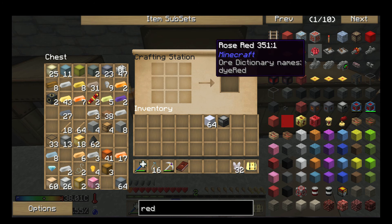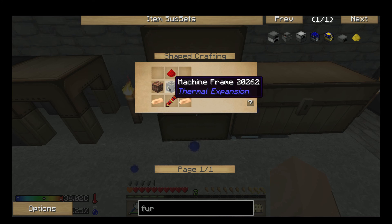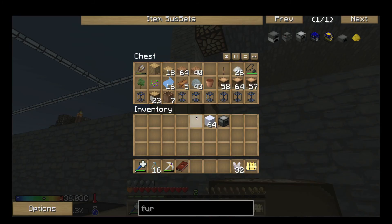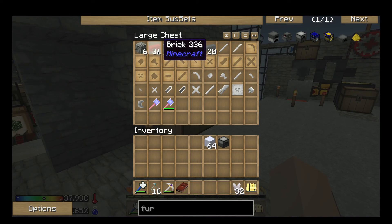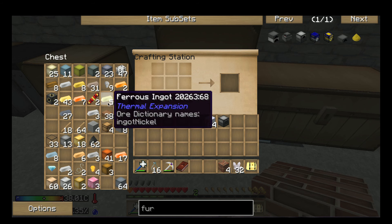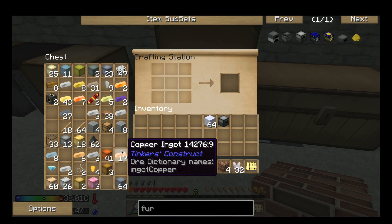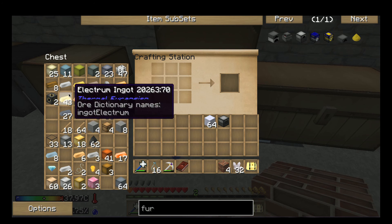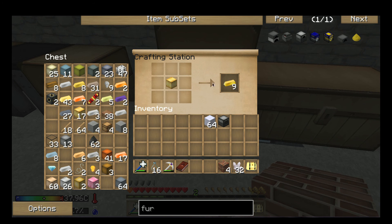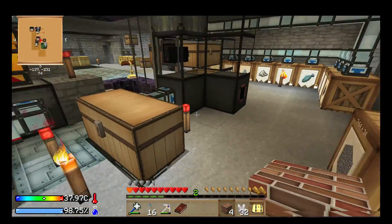Next thing I want to make is a redstone furnace - that's all I need to make the ME chest storage. Let me look up the furnace: machine frame, blocks, copper, copper, and reception coil. I think I can make that. I don't think I have a reception coil anymore - it was gold. Do I have it handy? No. I threw all my gold in an electron chest - I'm an idiot. And I don't have any redstone either.